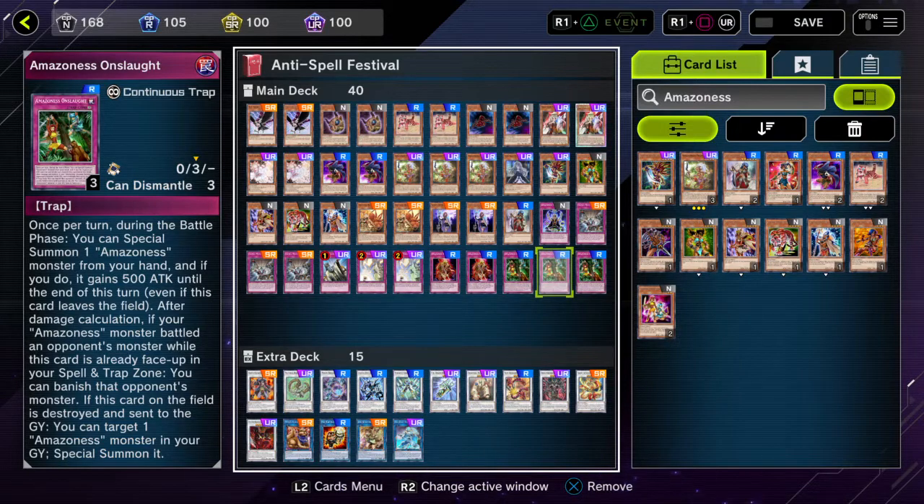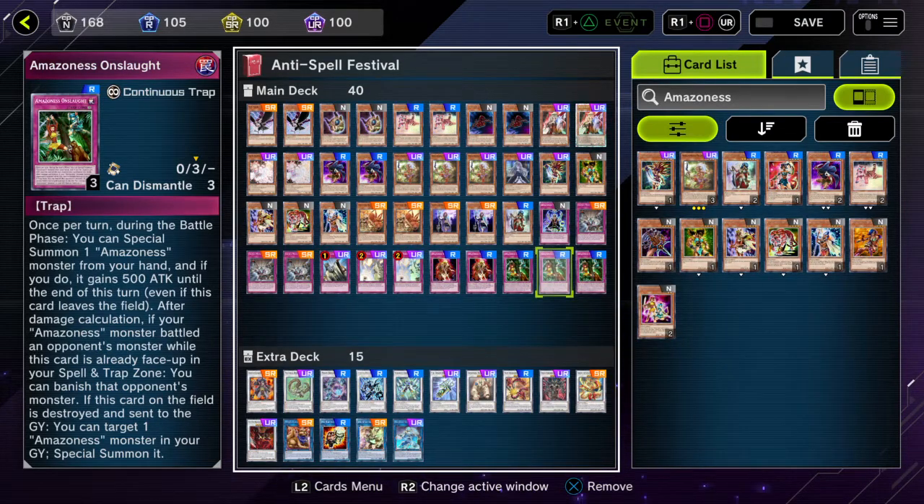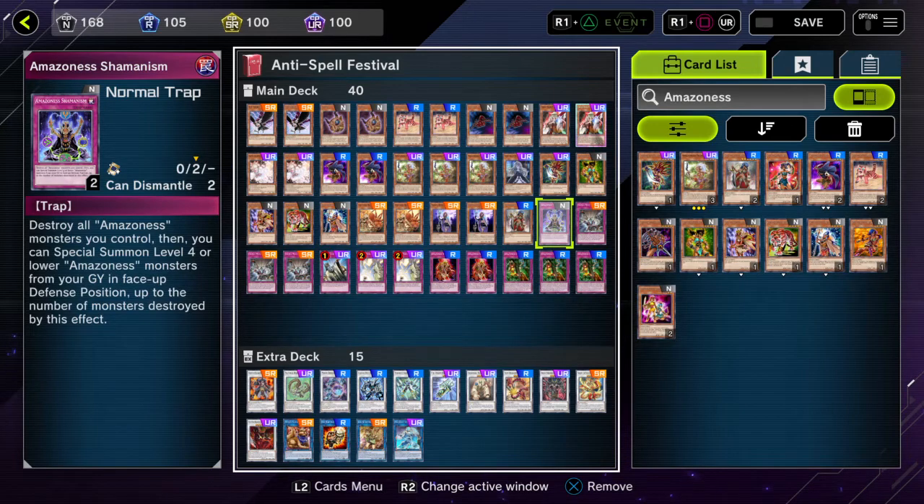The best card I saved for last — it literally saved me defensively three separate times and twice on extension: Amazonas Shamanism. Destroy all Amazonas monsters you control, then special summon level 4 or lower Amazonas monsters from your graveyard in face-up defense, up to the number of monsters destroyed by this effect. In a grind game state with many Amazonas monsters, it's basically Soul Charge for level 4 or lower Amazonas monsters.